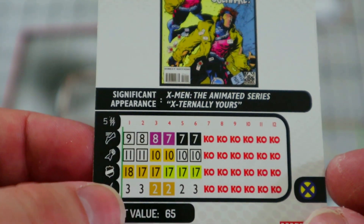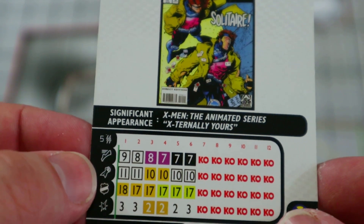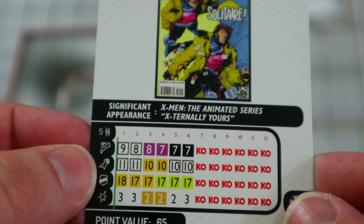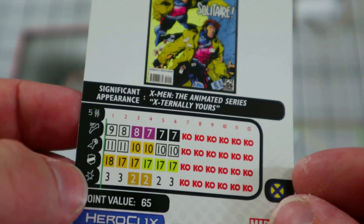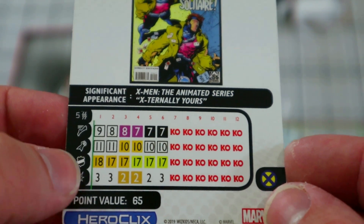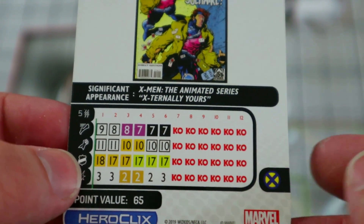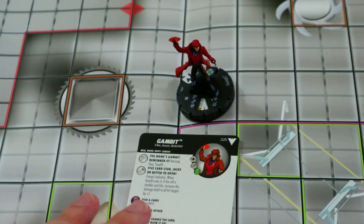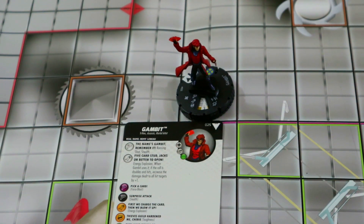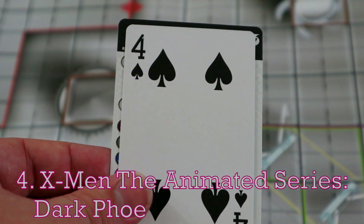Plus one damage to everybody on an energy explosion is pretty awesome. Running shot, stealth, energy explosion that could potentially do three damage to all hit targets is great. Five range, double target, 18 defense with toughness — pretty good. Only 65 points, so not too bad. He's got some perplex in the middle and the X-Men team ability of course. He's your average running shot, stealth, energy explosion kind of piece, so for all those reasons he's coming in at number five.